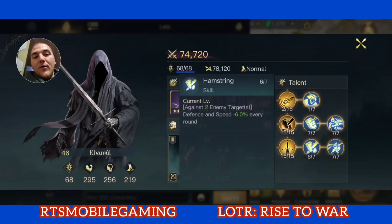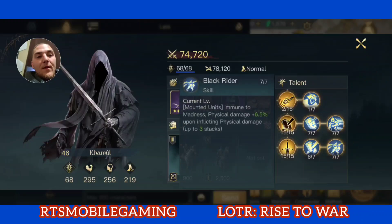Then we have the Hamstring ability, which gives a negative defense and negative speed debuff to the enemy that stacks every turn. So by turn 3 or 4, we're looking at 18 to 24 reduced defense and speed. And then the Black Rider is absolutely amazing — this gives a 6.5% stacking damage boost to my mounted units. It stacks 3 times and gives madness immunity, which is really key. We are facing a lot of commanders right now that inflict madness.